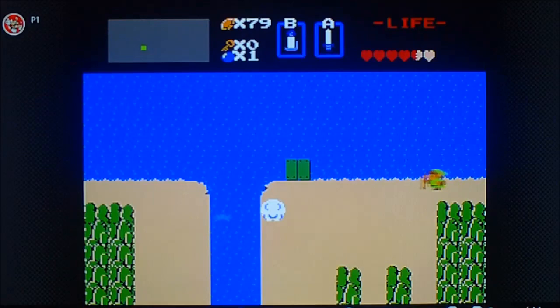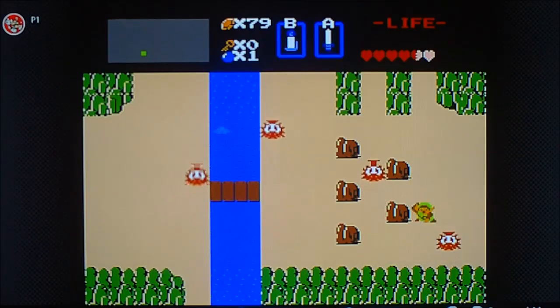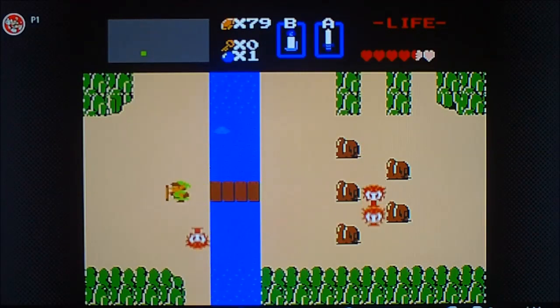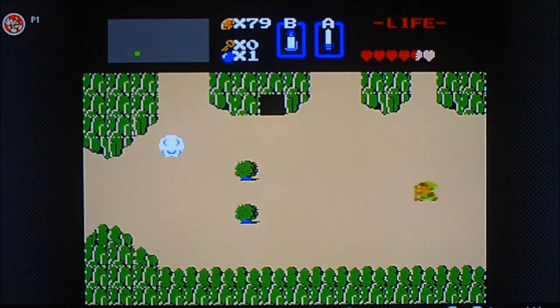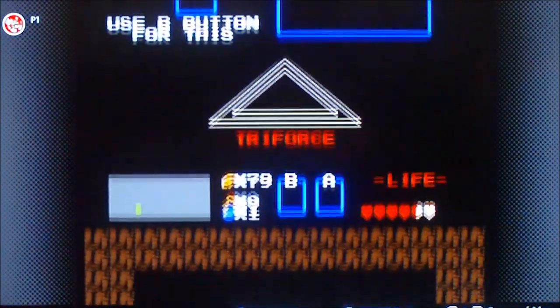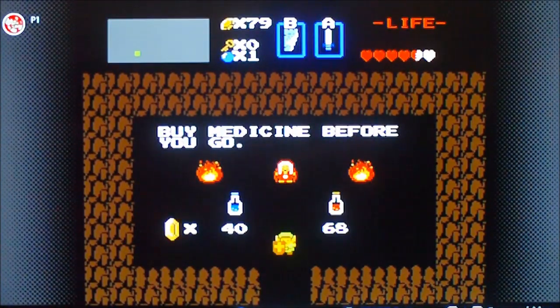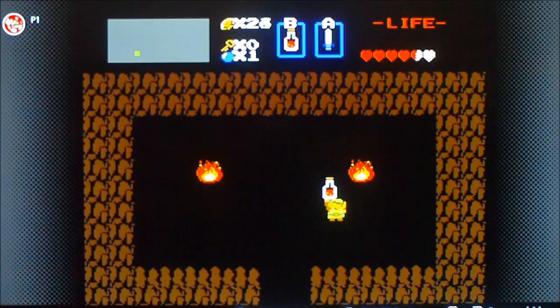Gotta keep moving on. Go in here, give the lady her potion thing. Make sure you got it selected. Hit B. You get either one, really — hopefully you got enough. Let's just get this one since it's better, but we don't have a lot of rupees right now.